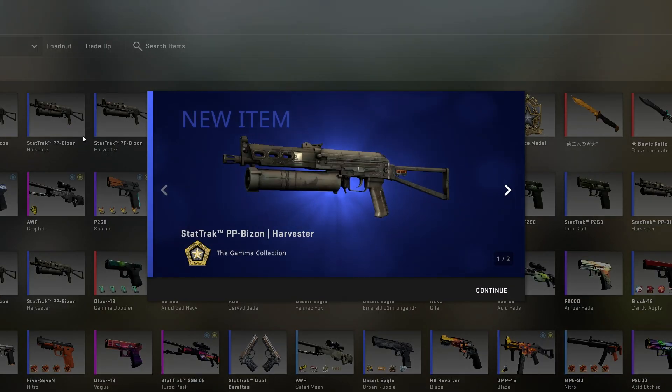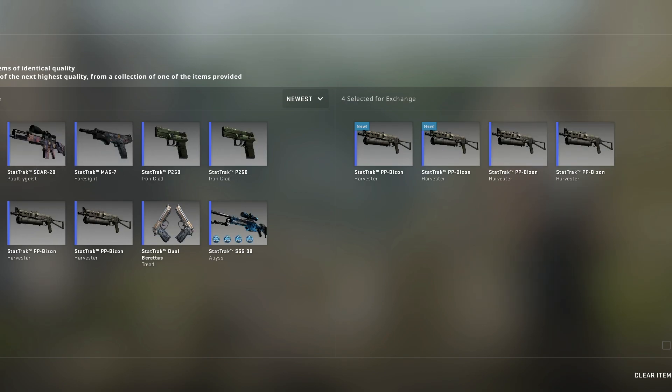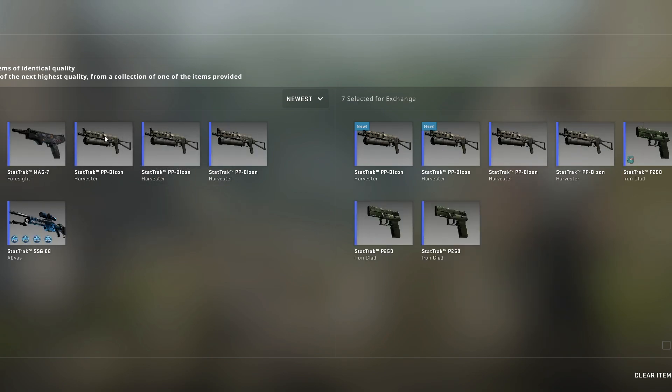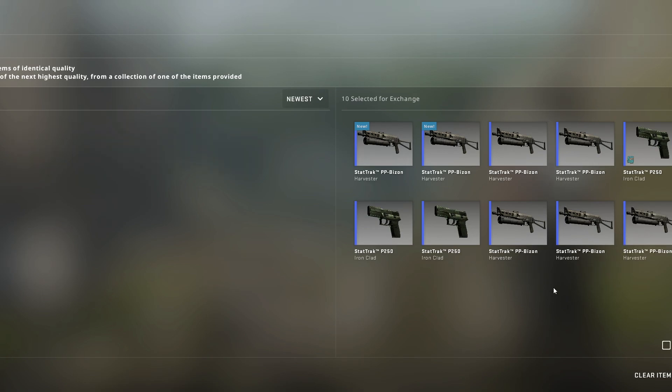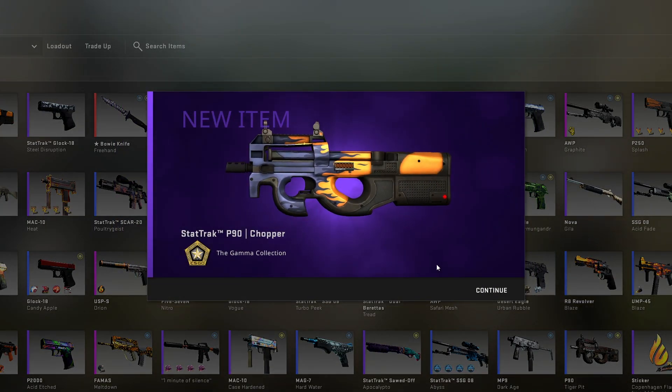Next up, we have a profitable StatTrak trade-up from the Gamma collection. I believe I did this for a profitable trade-ups video but it just never made it in because the floats were too hard to get. I believe this is a 60% chance to profit, and this was one of the break-even outcomes.